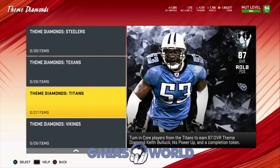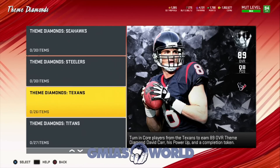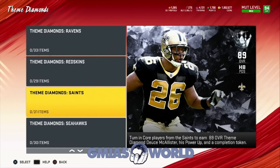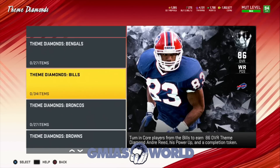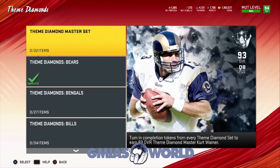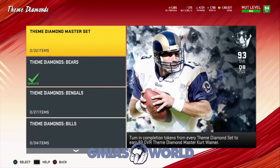With the theme diamonds, they actually show the players, so you kind of see what you're getting — which I like. Like, I'm doing the Saints, it's Deuce McAllister. The other side with the theme kings, you've got to go to missions to see who the player is. So for any of the teams you're trying to build, you would definitely need these players to get the times three. This guy's a theme diamond master, so I'm assuming he gets times three for every team, but I'm not 100% sure. I just know you get times three for any team that he did play for.